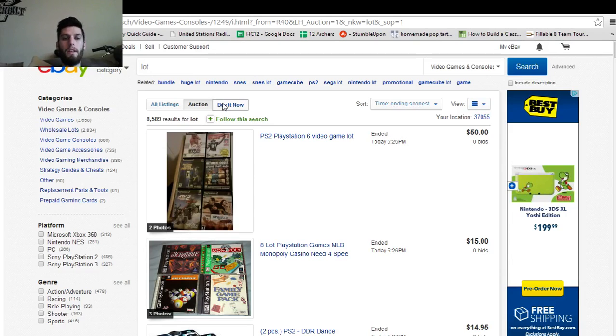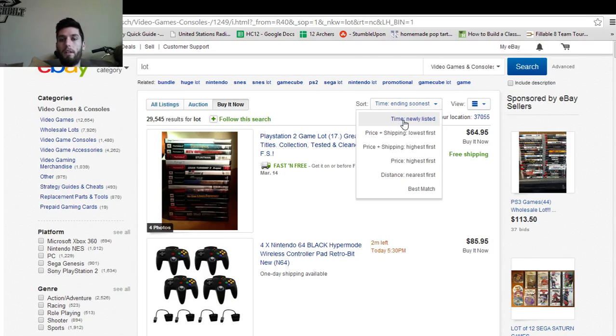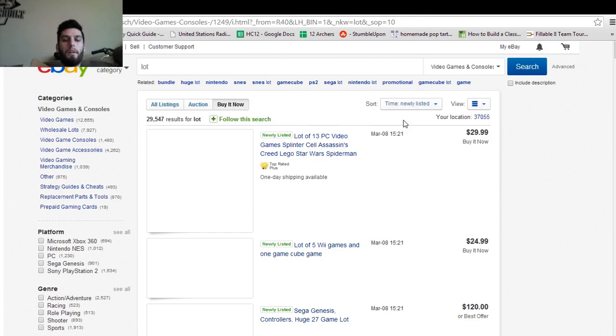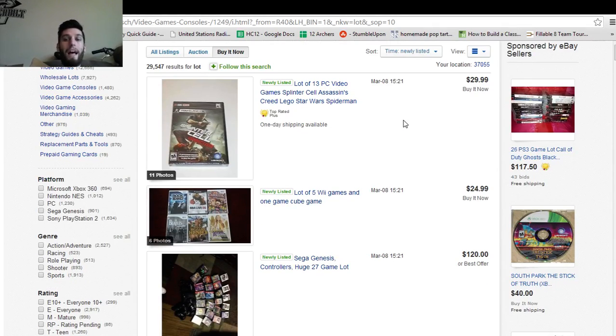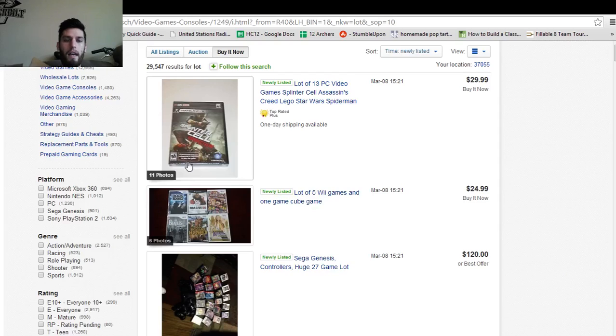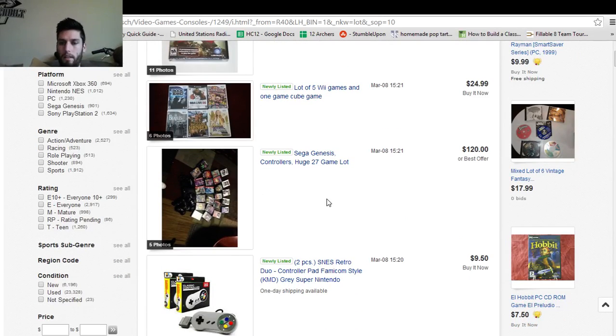The other way I would do this is go to buy it now, and instead of ending soonest, go with newly listed. Because newly listed — those are things that nobody else has had a chance to pick over. I have set here and just hit the refresh button, and every now and then you'll get a brand new one and I'll pounce on it.